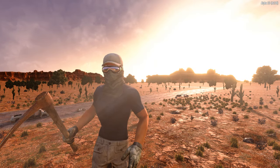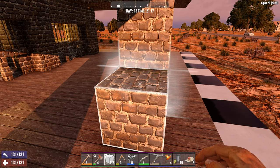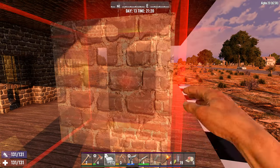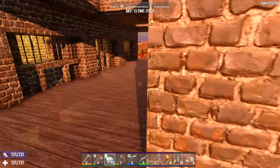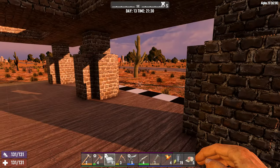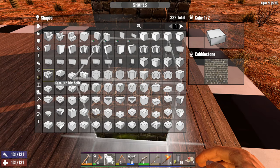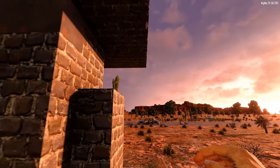With that done, we can work on the second stage of the pillars. Using the shape menu, swap to cube half and set it to on face. Line the first two blocks around each pillar. For the third block, swap to cube half trim split, set it to on face, and plop them down. The trim blocks will be used later when we paint the base, but if you don't care about painting, feel free to use a cube half block instead.